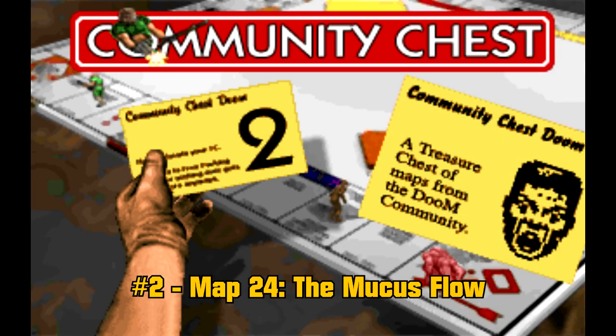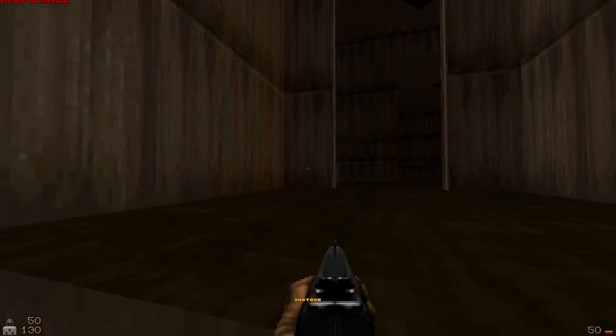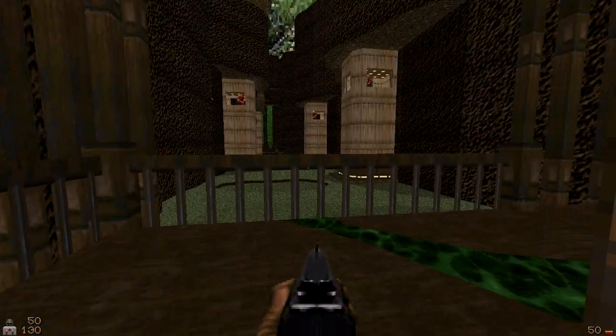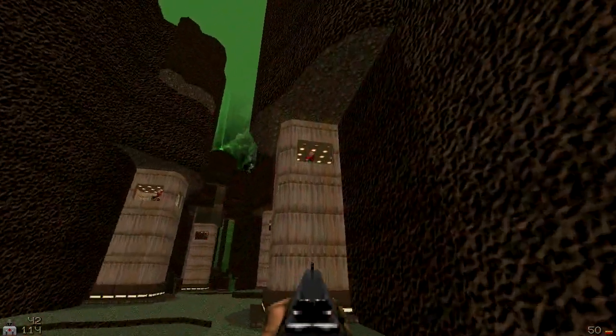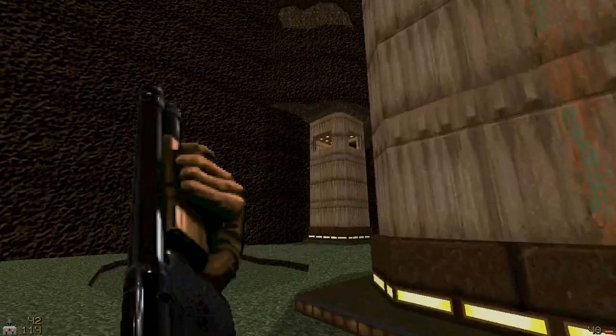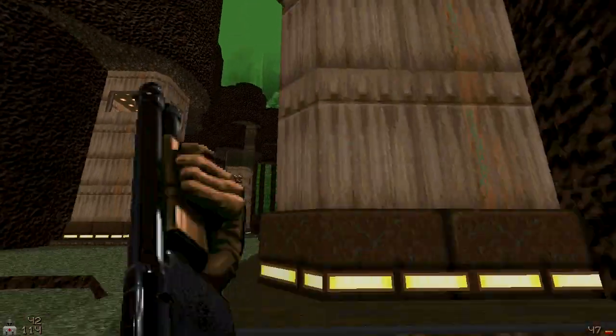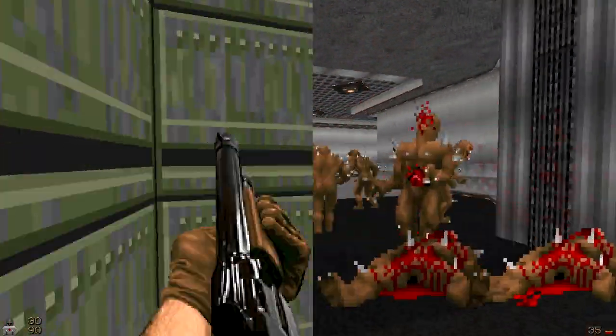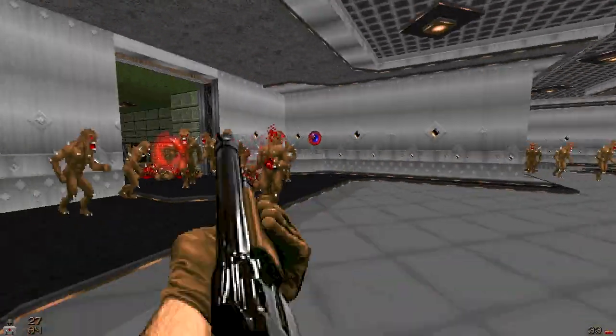Number 2, Map 24, The Mucus Flow. Now I wanted to put this map on number 1 but I decided to put it on number 2, and I will get to that later. What made me put this map on this list is that the design, specifically the outside areas, are very well designed as well as some of the interior rooms. There are even some bizarre textures around the walls that give this map a mysterious feeling.